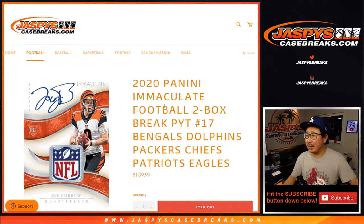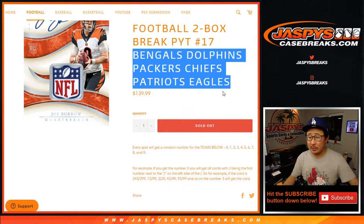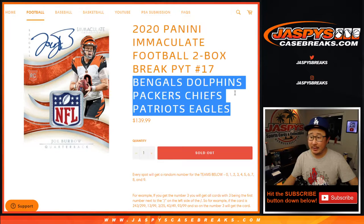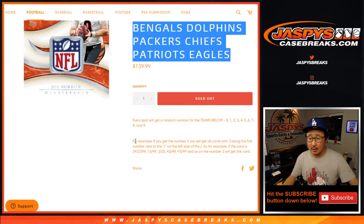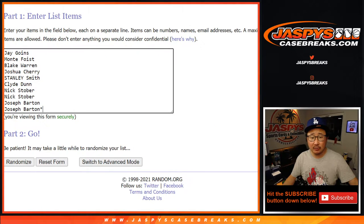Hi everyone, Joe for JaspiesCaseBreaks.com coming at you with a random number block randomizer — R&B randomizer — for the following teams right here, and only for the two-box picker team: 17. That's how the number blocks work if you're not familiar with it. Big thanks to these folks for getting into it.